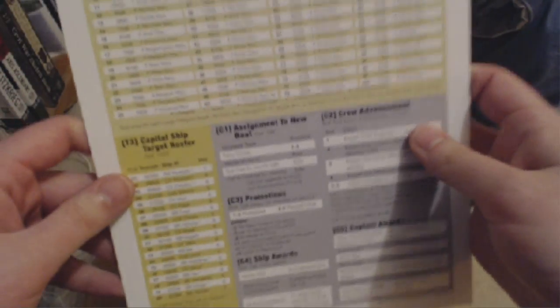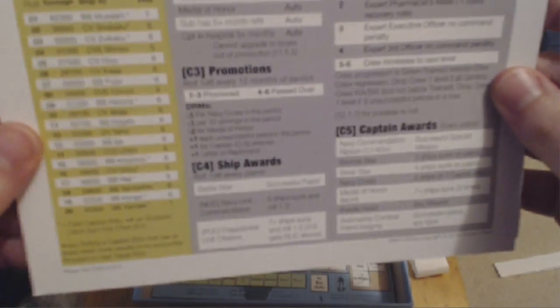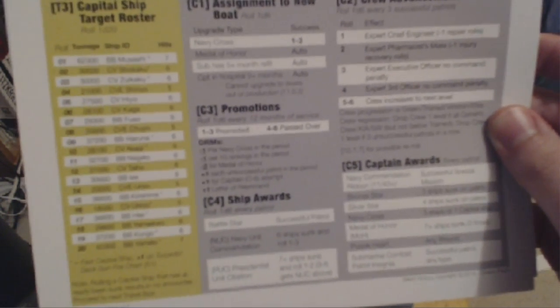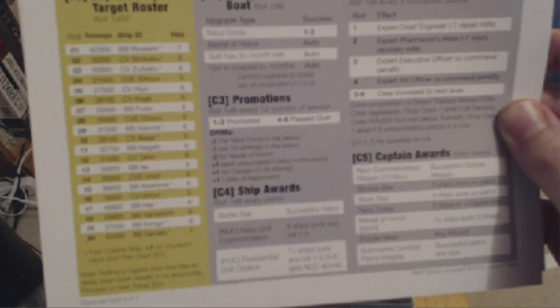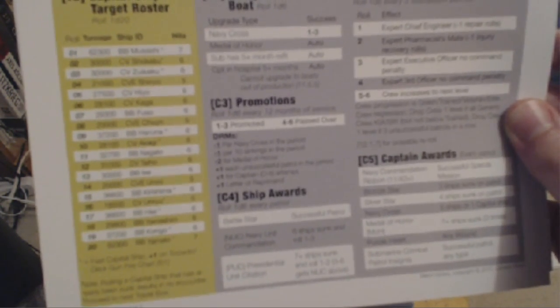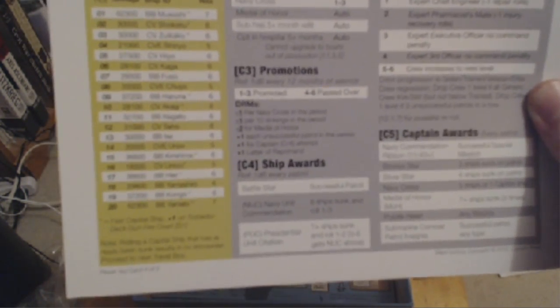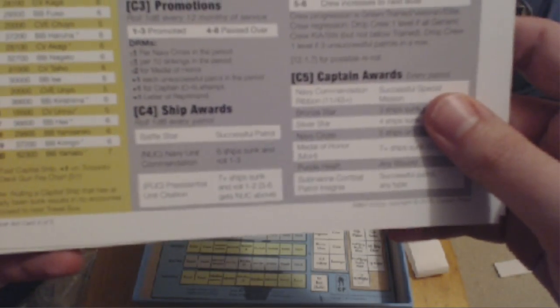Small freighter roster chart. Large freighter. And here on the bottom is a capital ship target roster. Let's see if I can pick out any names - there's a Musashi, Shikoku, Zuikaku, Shinyo, Hiyo, Akaga, Fuso, battleship, Akagi, Nagato. There's quite a few famous ships, including the Yamashiro, the Kongo, and the Yamato.